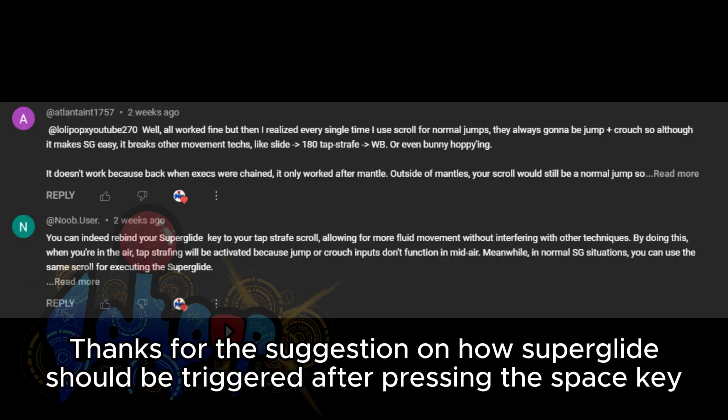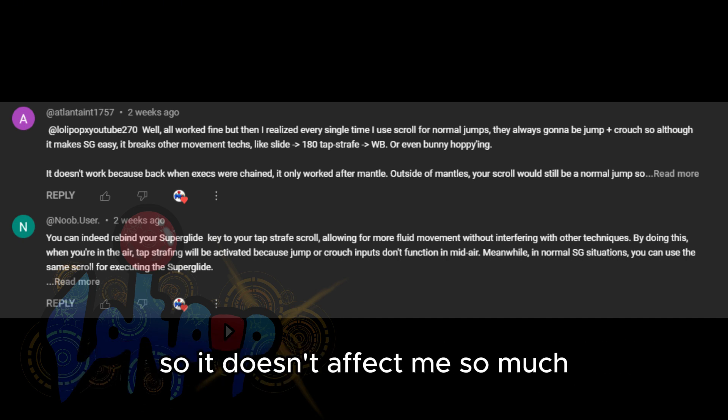First and foremost, thanks for the suggestion on how superglide should be triggered after pressing the space key. I actually rarely bunny hop in this game, so it doesn't affect me so much.